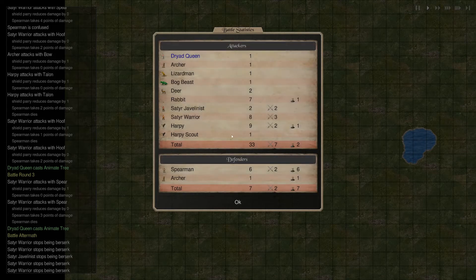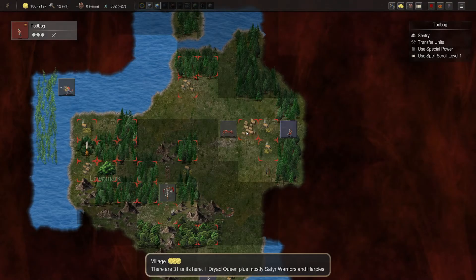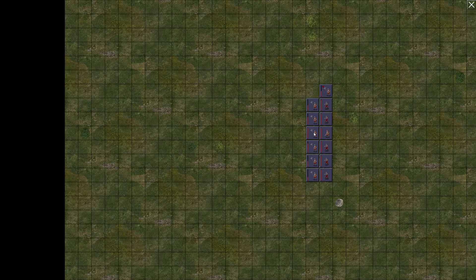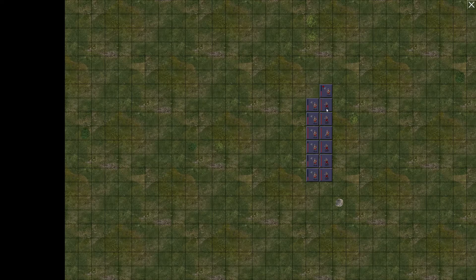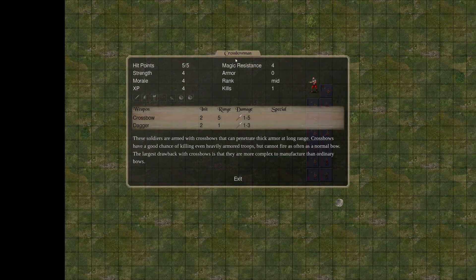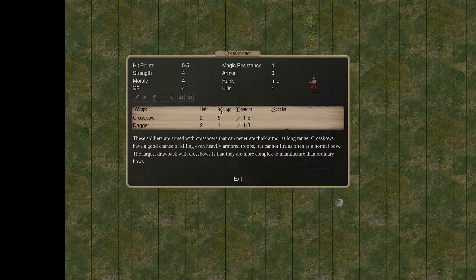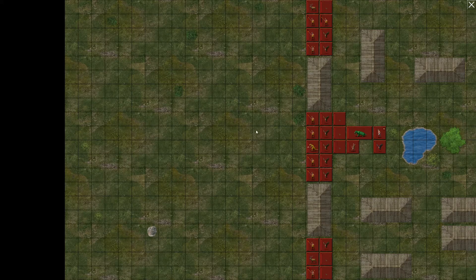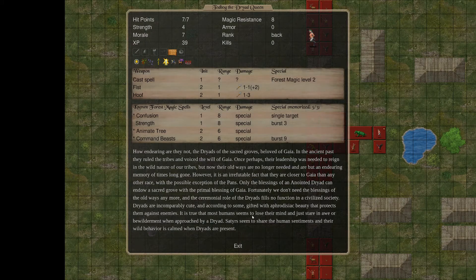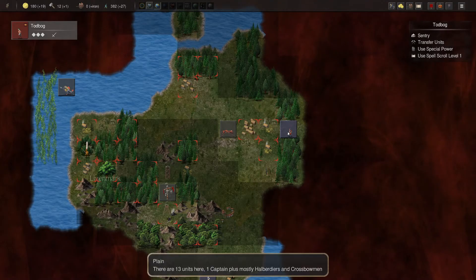We lost a rabbit and a harpy there. We got that under our control. This is dangerous here — they all have one armor, they do 1 to 8 damage, and more importantly they have range. Crossbow shoots every other turn for 1 to 5 damage at a range of 5. That can eat through our troops pretty quickly. Our spellcasting isn't the best to go against those guys right now. But they're going to come and take our stuff if we don't do something about them.